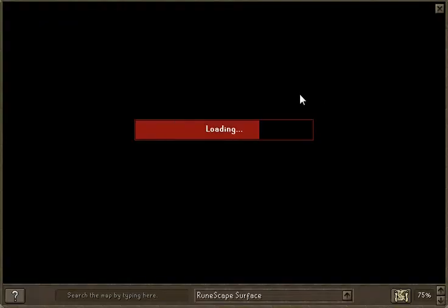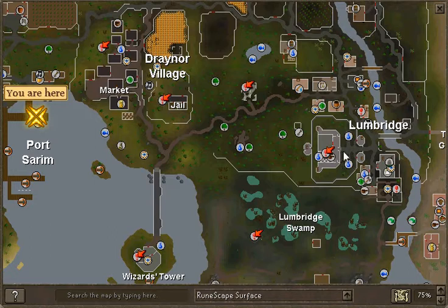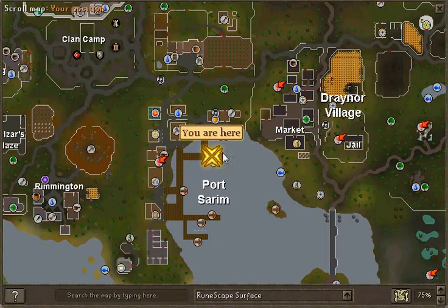You start here at the bank deposit box. If you want to start, you travel from Lumbridge, go around, walk past Draenor Market, go through here and come down here — there's a bank box here.